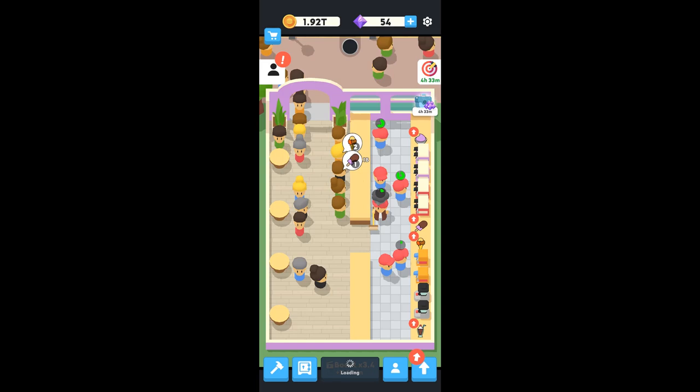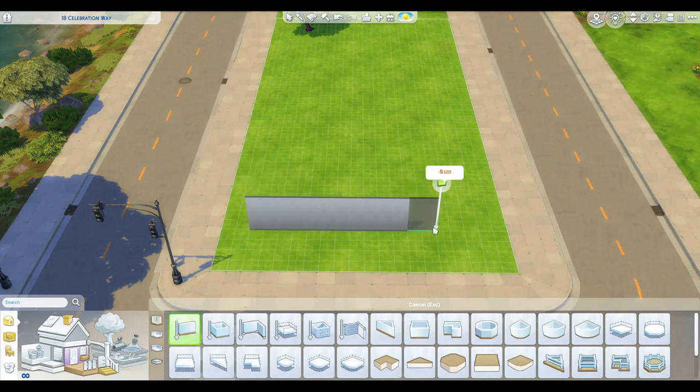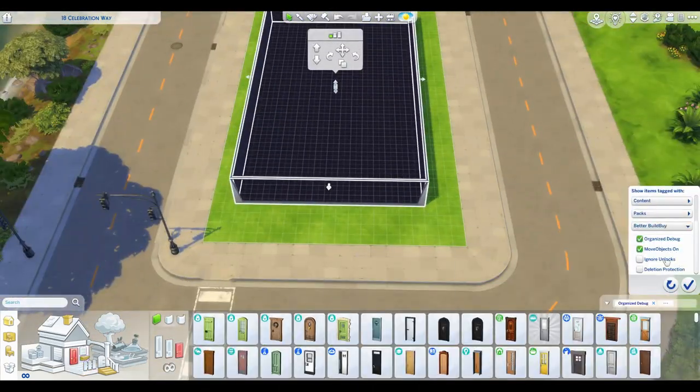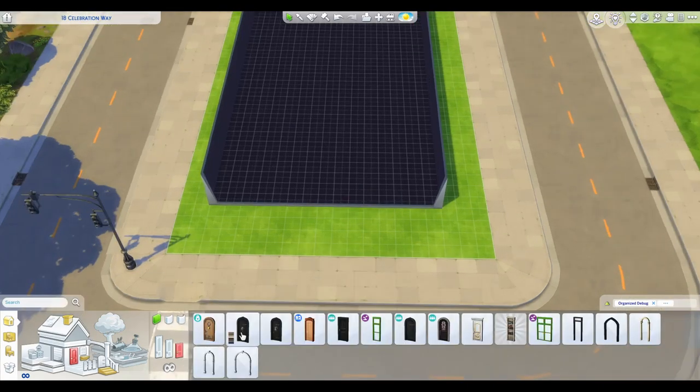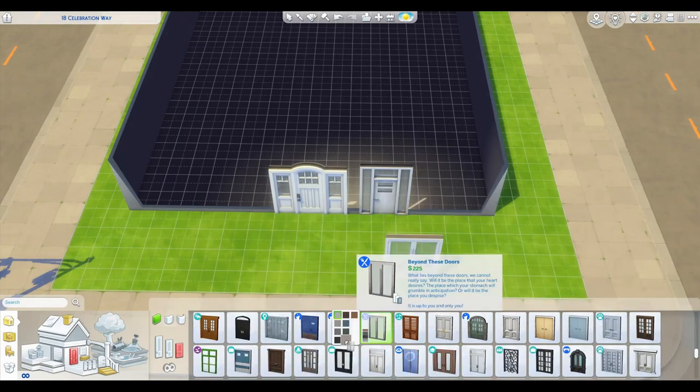Hello, Cool Beans. I'm recreating something from Eatventure again. I told you I had a lot of inspiration from that — I'm just spacing it out. But this time, very fitting for after my previous build of an all-ages play park, this one is an ice cream place.